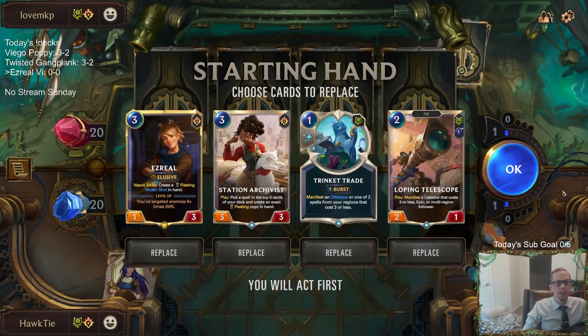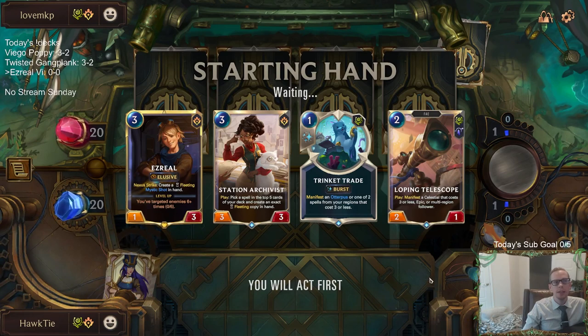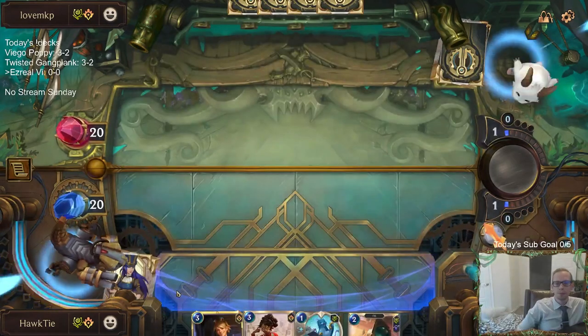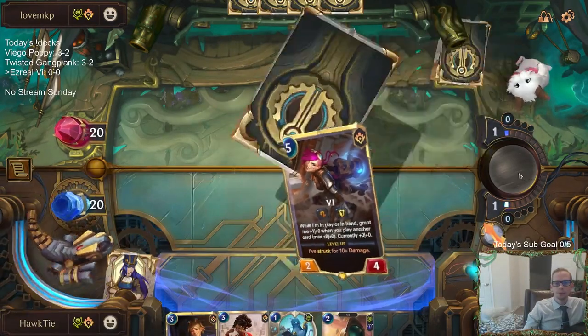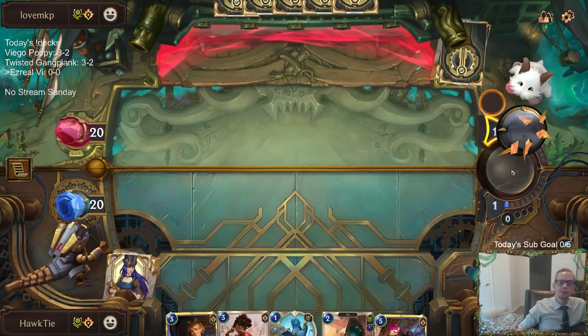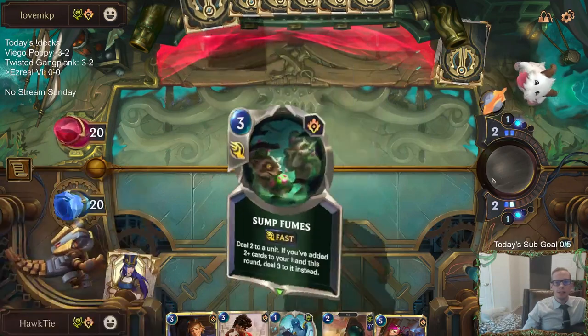This looks like a good hand, I shall keep it. I think Ezreal should be good in this matchup - a lot of matchups you want to mulligan Ezreal away, but this is a deck with a bunch of smaller units. Besides Fizz, they don't really play elusives too much. I can see Ezreal creating Mystic Shots and helping us control the board. Now we got a Vi - this kind of deck saves spell mana quite a bit.